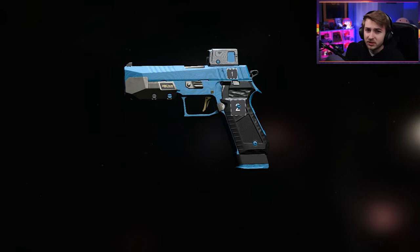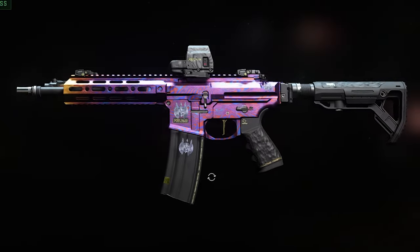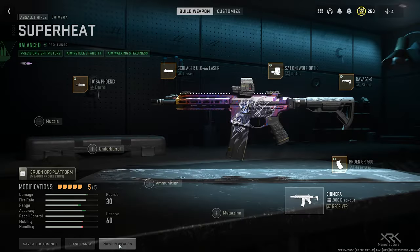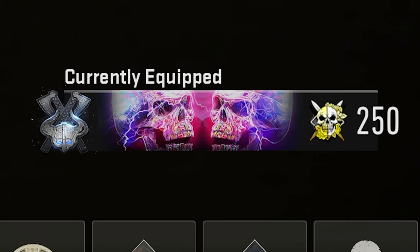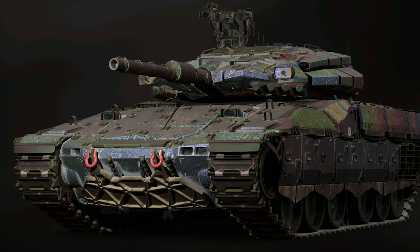Totally forgot to show the stickers while recording — but this is what the first sticker looks like in all three placements. They look alright, nothing too crazy. The large decal that comes with it looks amazing though — let's give a quick preview. It just looks so good. The large decals in this game are a nice feature. The emblem equipped onto a calling card is pretty standard with a slight animation. And the tank skin — there's not really any game mode where I can easily spawn one in, but it's there as an extra.